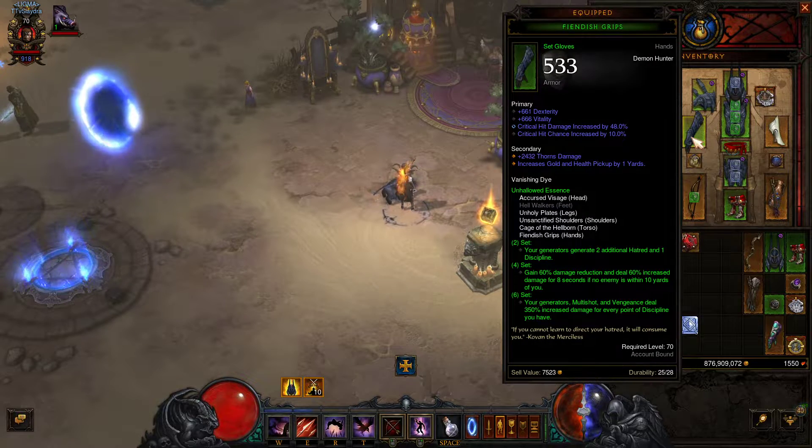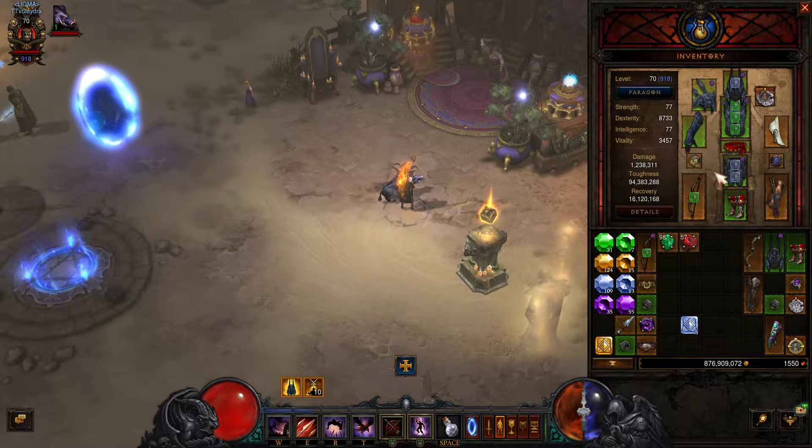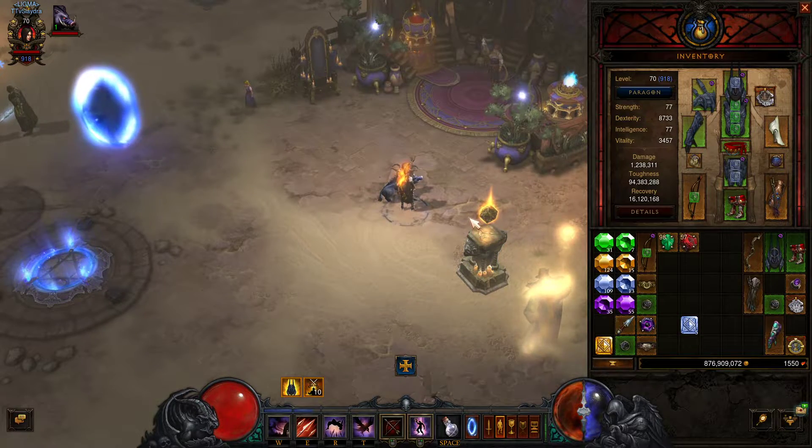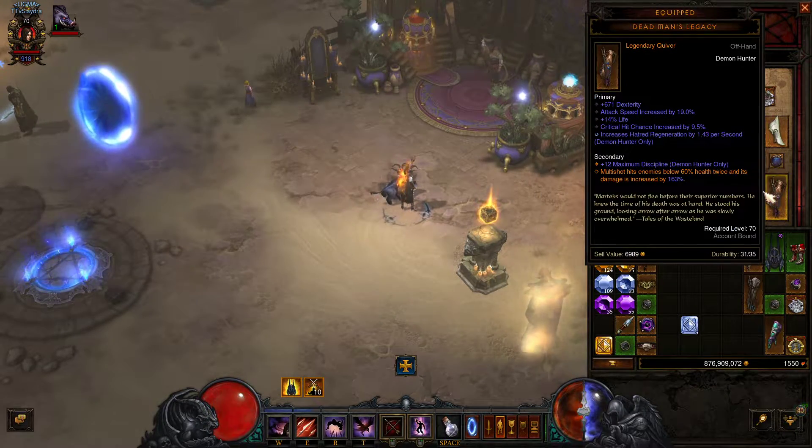Obviously, you have to have all of the Unhallowed Essence pieces, and with Yang's bow it makes things a little bit easier because it increases the damage of multi-shot and gives you resource cost reduction. Other than that, there's not really anything very specific for the build in the equipment category, but I'll go ahead and mouse over just in case any of you guys wanted to see that quickly.